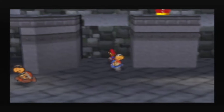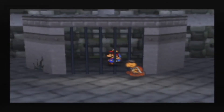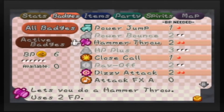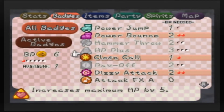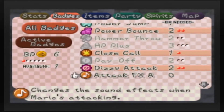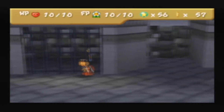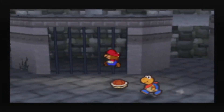Oh, I see that wonderful badge over there, don't you worry. That badge right there — that is the Power Bounce badge. It is certainly one of the more useful badges in the game. In fact, I'm going to show off how it works right now.